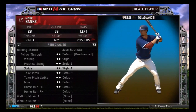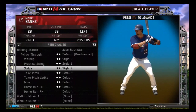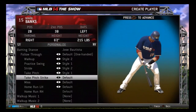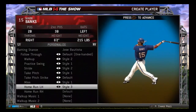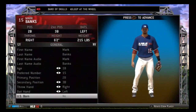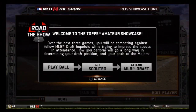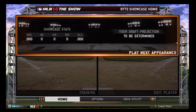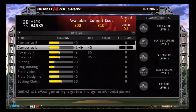The showcase mode is basically where you're coming out of college and you play three games to get scouted, to see which round you're going to go in and what team you're going to go to for the MLB draft. I'm going to bring you guys one game in this episode and then probably the next two in the next episode. You play three games, get scouted and drafted depending on how well you do. You can decide to sign with the team or go back to university or junior college and come back in a couple years — your player does get older but you get more training points and a better chance of getting drafted.